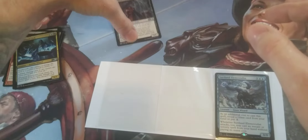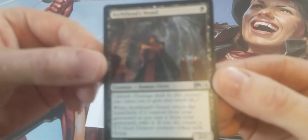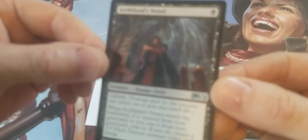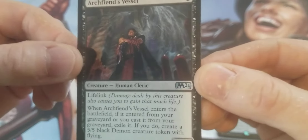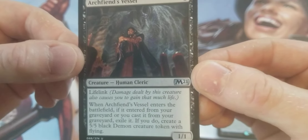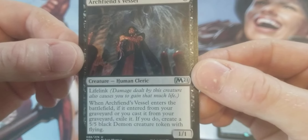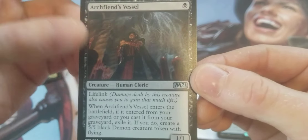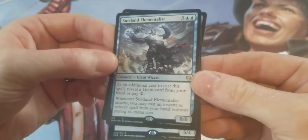Oh wait, I actually got four of them — which makes sense I guess. Let's see what this one is. Archfiend's Vessel. One mana for a 1/1 with lifelink. When Archfiend's Vessel enters the battlefield if it entered from your graveyard or you cast it from your graveyard, exile it. If you do, create a 5/5 black demon creature token with flying. Not a bad deal. I just had a demon token and I didn't have any cards that would use it. So when I was looking through a random gallery on Google Images I was like, oh wait, that'll work.